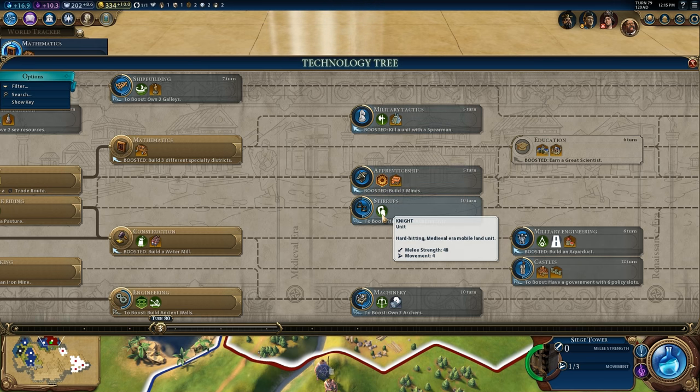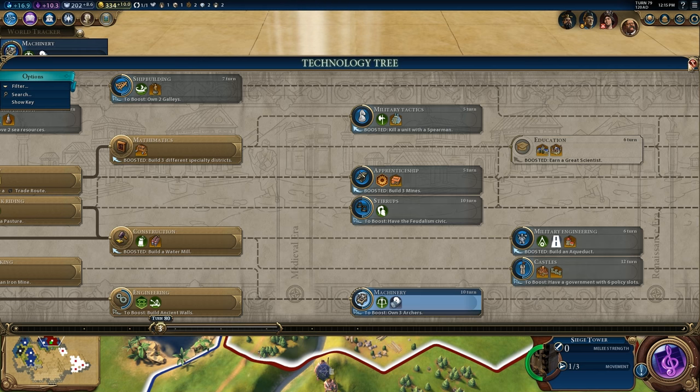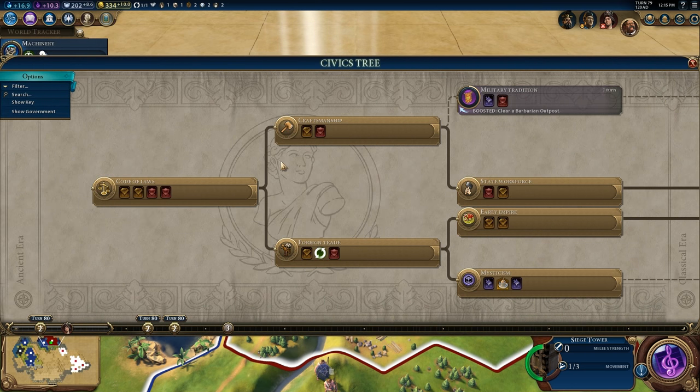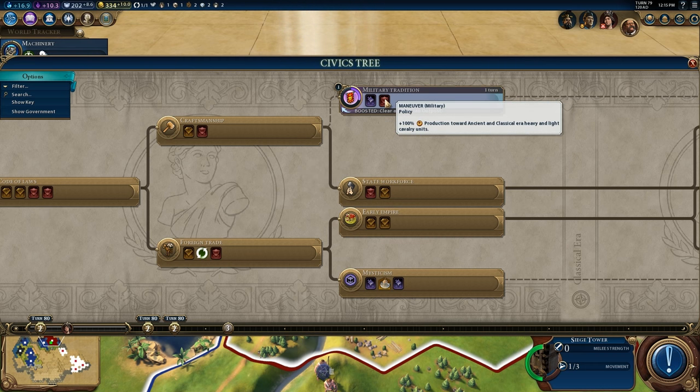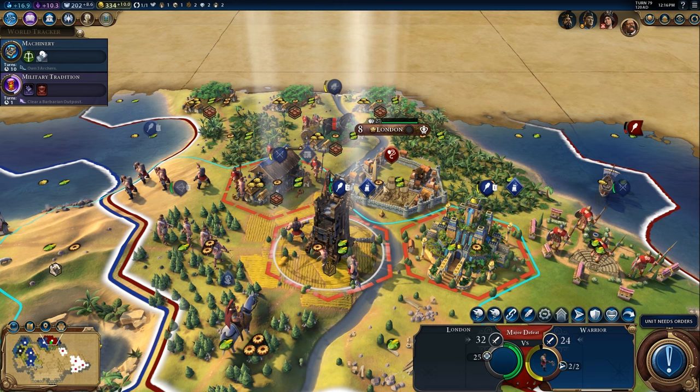There are the pikemen — I'm not sure if I rushed that or not. I might have rushed the knight instead. I did need the Lumber Mill. In Civ V the Lumber Mill was pretty deep in the tech tree too, so I guess it's not all that surprising. But I'm 79 turns into a quick game and the Lumber Mill is still pretty deep into that tech tree.